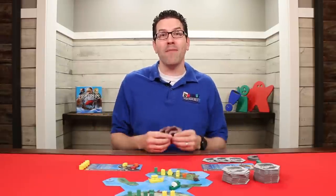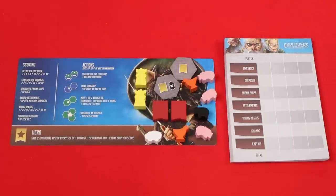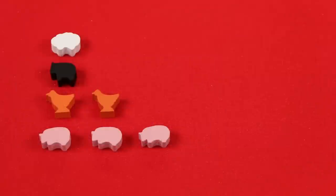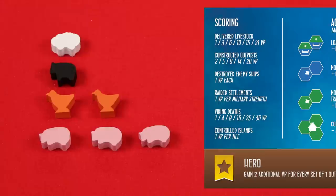At the end of the game, it's now time to score. The game comes with a score pad to help you with this step, and the first thing you'll score is your livestock — the animals on your captain sheet that you delivered back to the mainland. Take all of the livestock on your sheet and organize them into groups that are as large as possible, containing at most one of each type of animal. Using the chart on your captain sheet, you'll find the points to score based on how big each group is. So these groups would score 10, 3, and 1 point for a total of 14.